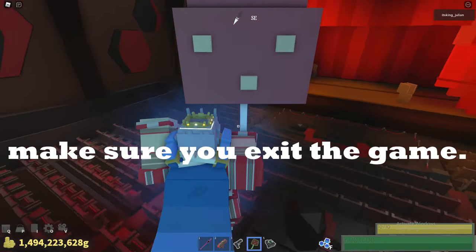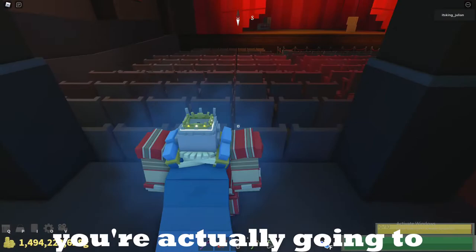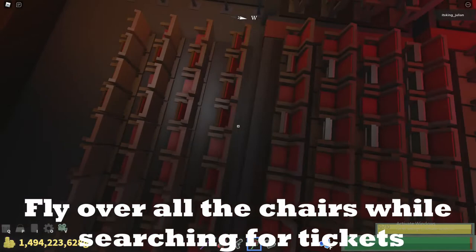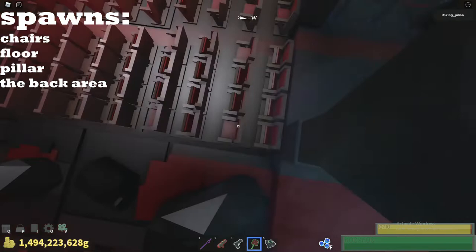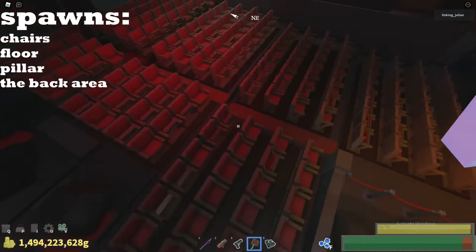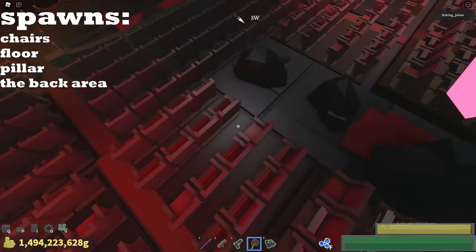So now for the way you are actually going to collect all the tickets: you will need to fly with your mushroom over all the chairs and look until you find a ticket. Finally found one.